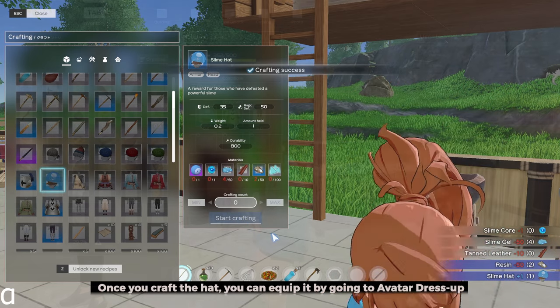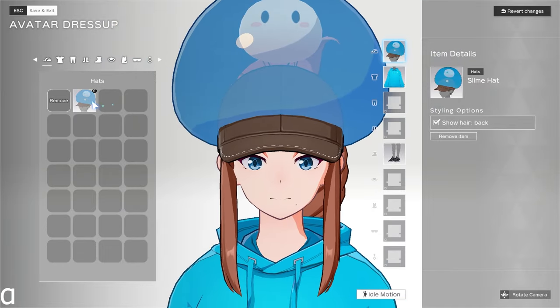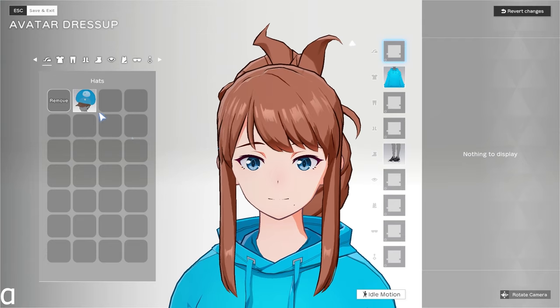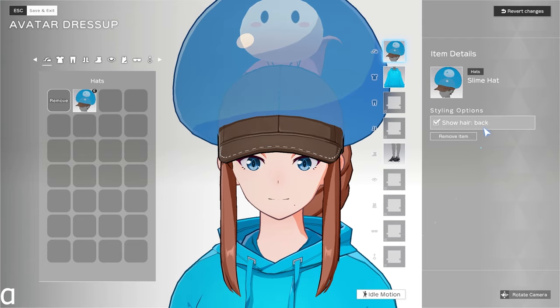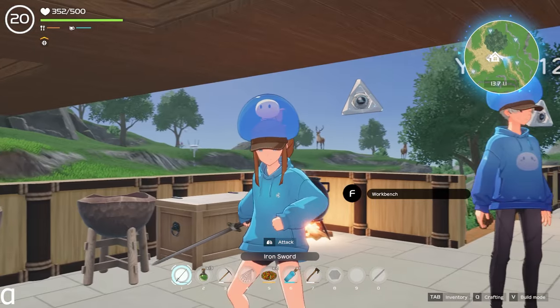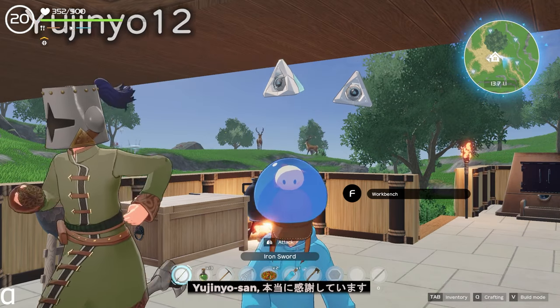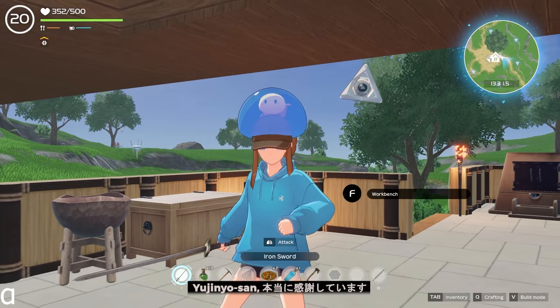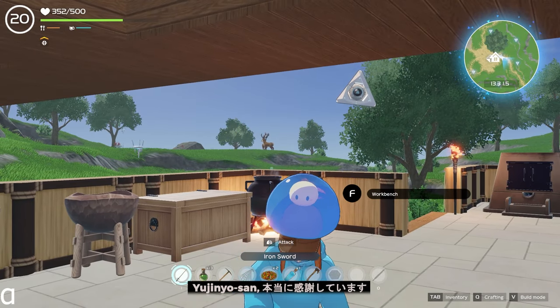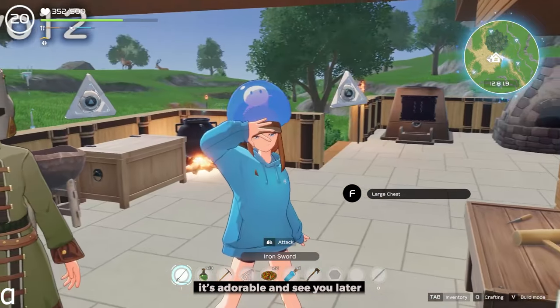Once you craft the hat, you can equip it by going to Avatar Dress Up. This recipe in the description is one of the best things that I've done — it's adorable. See you later.